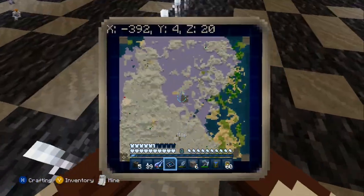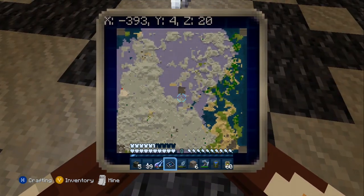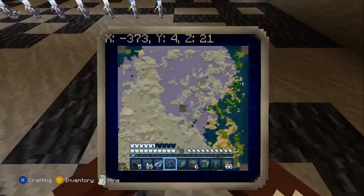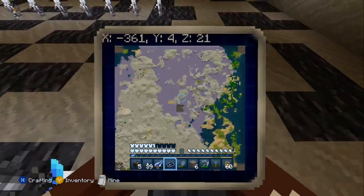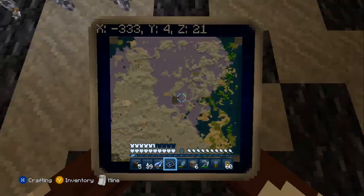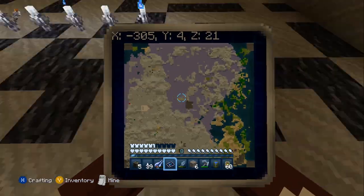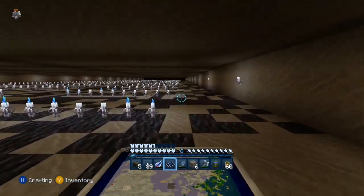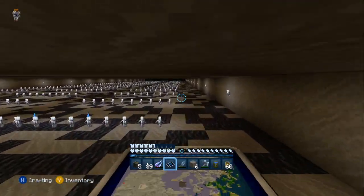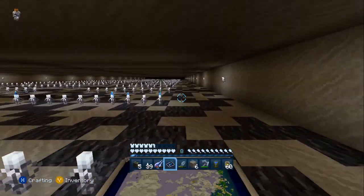Am I even going the right way? No, I am not. Where am I? There I am. Very, very hard to see where you're at on the map, especially when everything else is covered in snow. It's very, very hard to see. This once beautiful world got encased in snow and ice due to the 1.8.2 update — or was it 1.7.2? Either way, whichever update it is, all the older worlds are encased in snow.